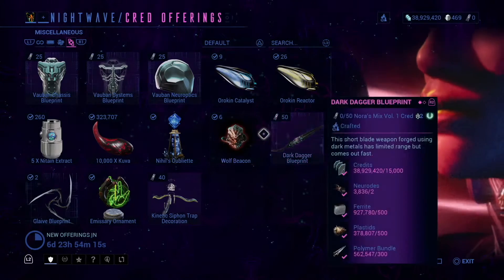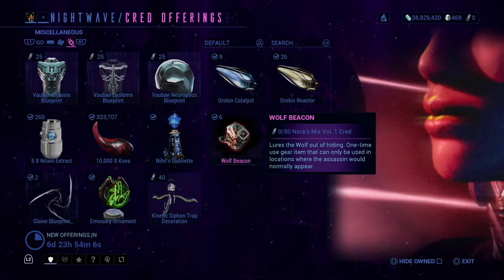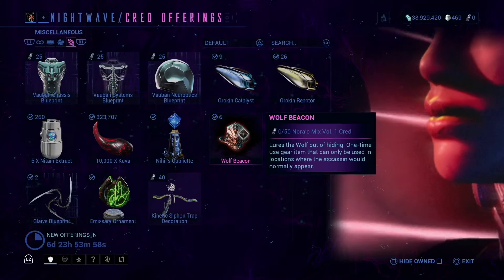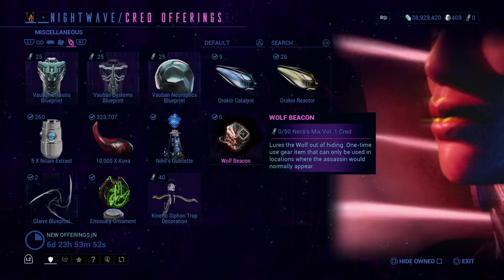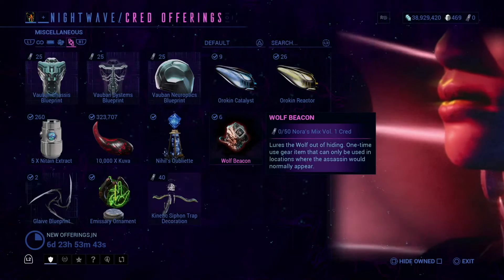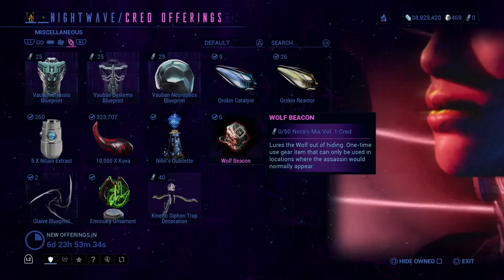Wolf Beacons — this is how you get the Wolf Sledgehammer. If you were wondering how you get the Wolf Sledgehammer, this is it. It's a very low drop chance from the Wolf of 2099, and the only way to fight the Wolf is with a Wolf Beacon. So you can grab a bunch of these if you have spare credits — or if you want to prank your friends, you can just bring a Wolf into the mission because he's actually pretty tanky.